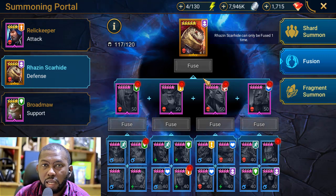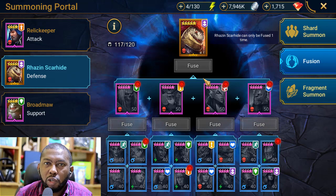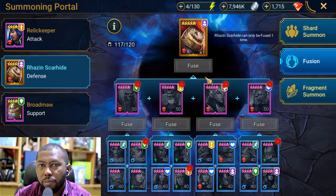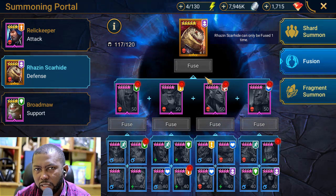Getting a champion in Raid Shadow Legends that can place decrease defense and weaken in one ability allows you the option to bring other champions that can do other things in battle. With decrease defense and weaken taking care of it, your champions can do a lot more damage than just when you have decrease defense alone.